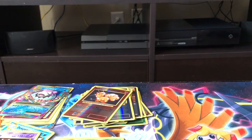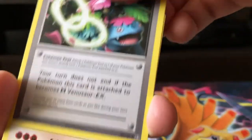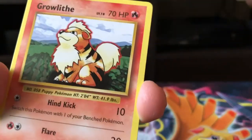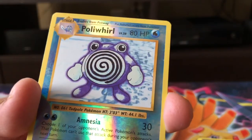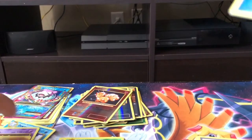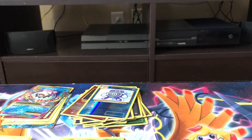Potion Trainer, Venusaur Spirit Link, Machop, Machoke, a Water-type Growlithe, Machop, Voltorb, Diglett, and a Poliwag Reverse Holo. On the rear of the back we got an Electrode, a regular non-holo Electrode. We did pull out a Reverse Holo of that card a couple packs back.